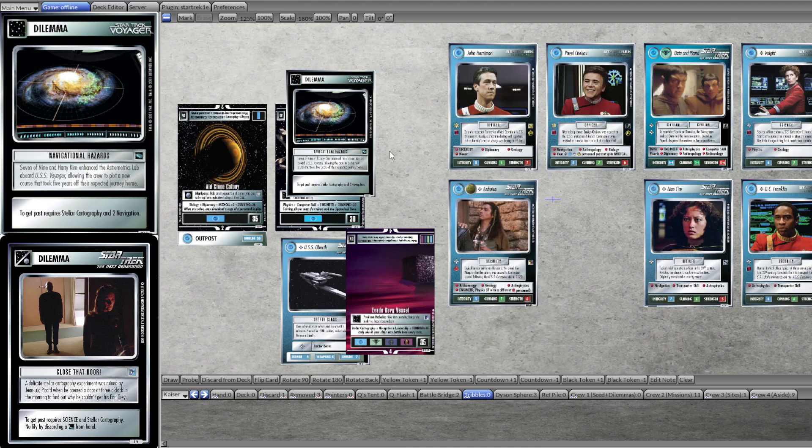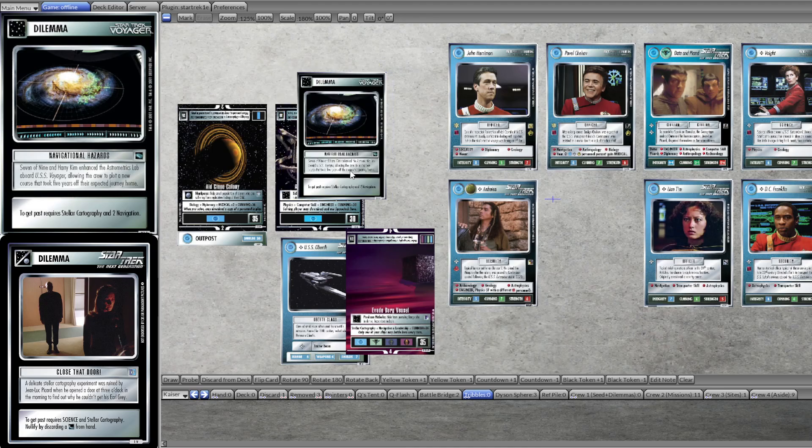While it's a good thing that now we have several dilemmas that require this rare Stellar Cartography skill — Close the Door, Navigational Hazards, and yesterday's Dark Matter Pockets, which I really like — it's really nice that we have a set of three Stellar Cartography walls so you can cover six missions with it. But I still don't think that's enough to really change up the meta, because they all require just a single instance. And even though that skill is rare, in my opinion, that's not enough to really change it.